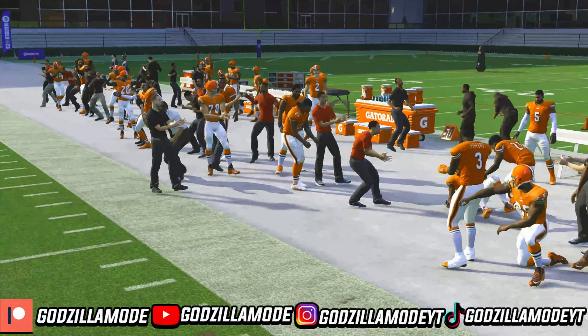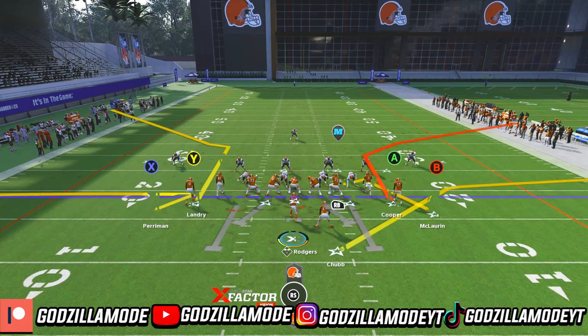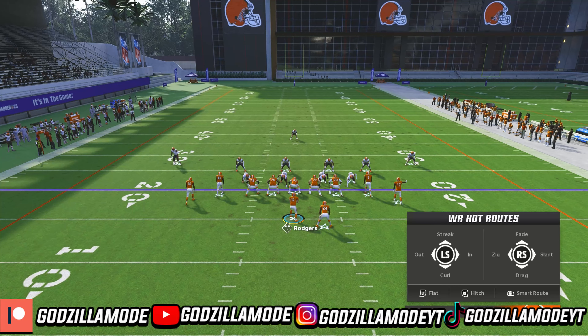Leave B on the route that he's at, because you guys can definitely throw that if you want to. But watch A right here — he's gonna get wide open, as long as you move that outside third to the outside and all the way up there. That A route is gonna get wide open. Or what you guys can do is throw it to the RB right here. If you have a good halfback like Nick Chubb, that's definitely gonna turn into some more yards.